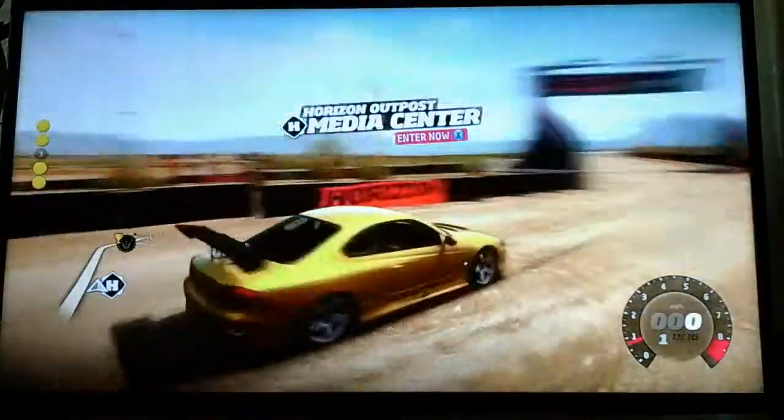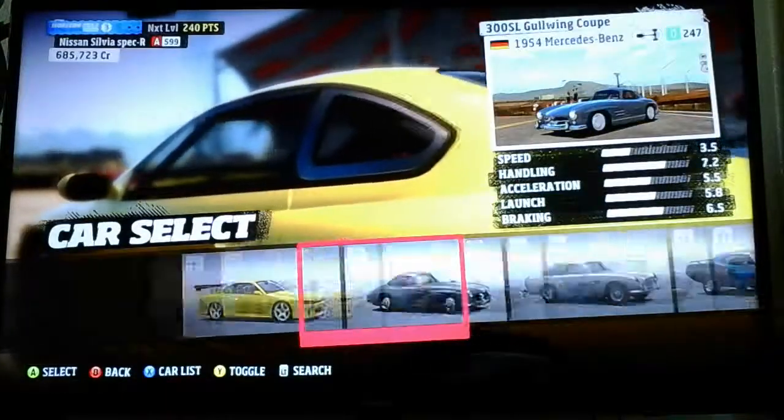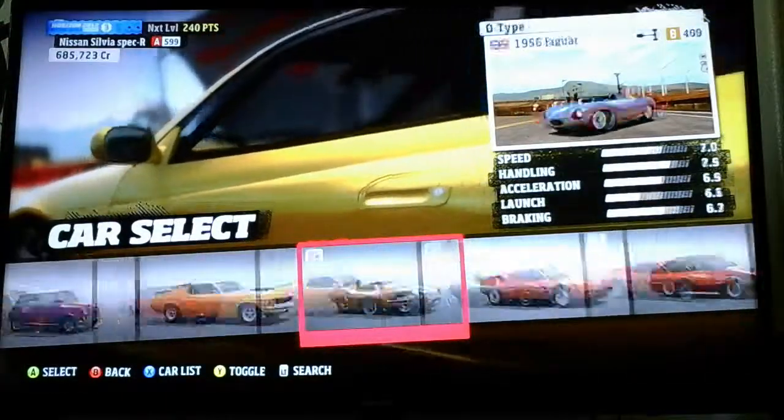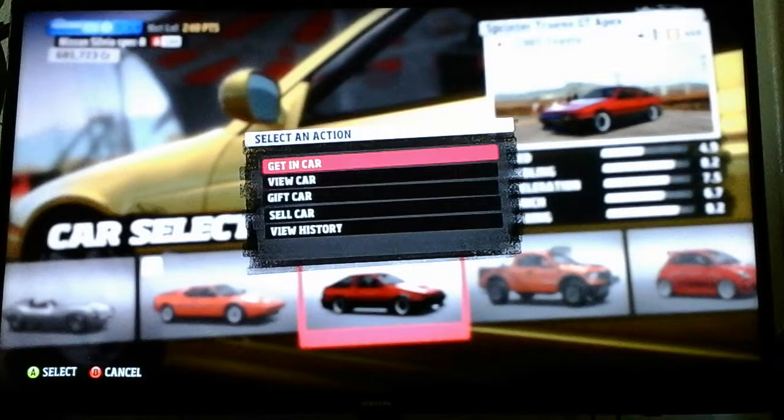I'm in my Nissan Silvia right now, it's tuned to drift. So you're going to enter the outpost, change car, you can select any car you want. I'll use my AE86. Then you're going to — it'll bring up this screen — you're going to want to hit view car.